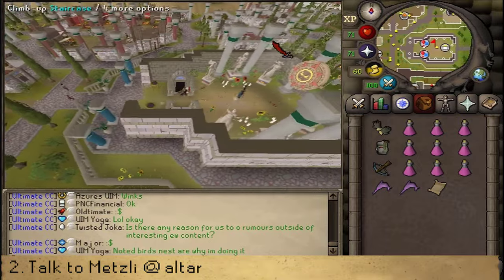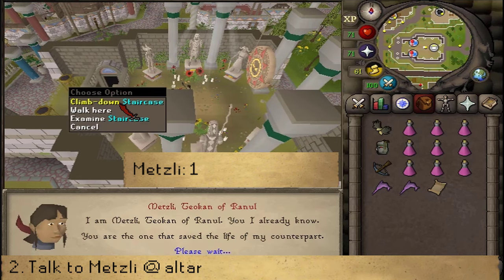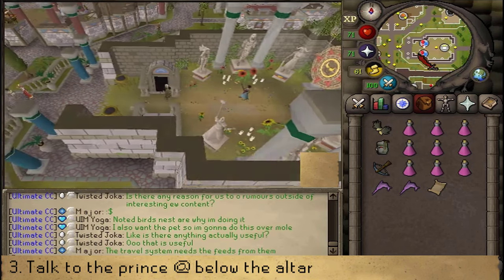Let's talk to Metzli and select option 1. After you've selected option 1, you're able to go downstairs just a bit west, because now the gate is unlocked.